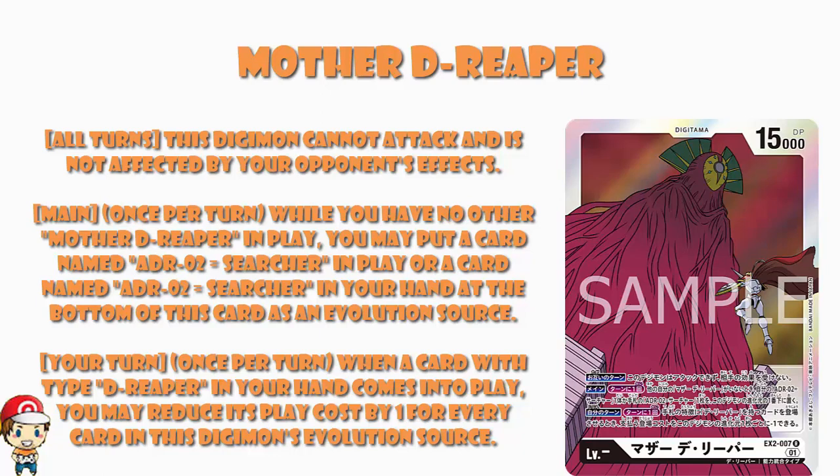Optimizer only lets you play a card for free if you've got a Mother D-Reaper with five or more digivolution cards, and Reaper lets you play a 15,000 power Digimon for free if you can trash the bottom seven digivolution cards from a Mother D-Reaper. So we need to make sure we're getting cards under there. The main skill is only once per turn, and we're going for five or seven — that seems way too slow.